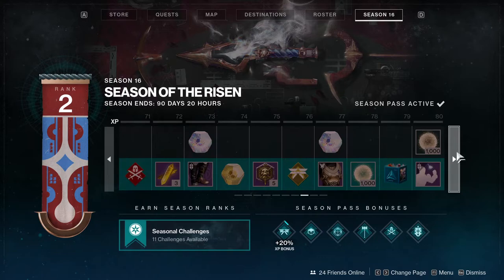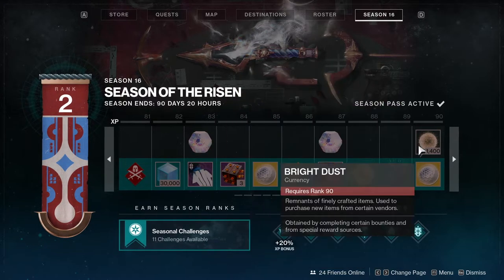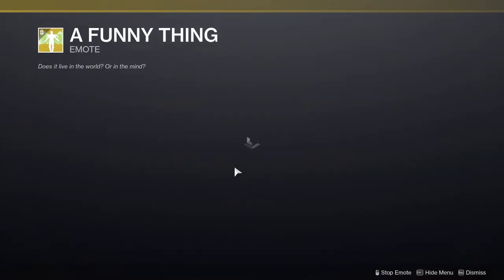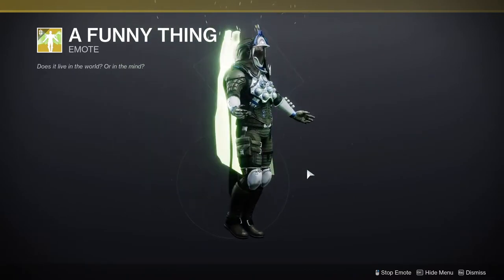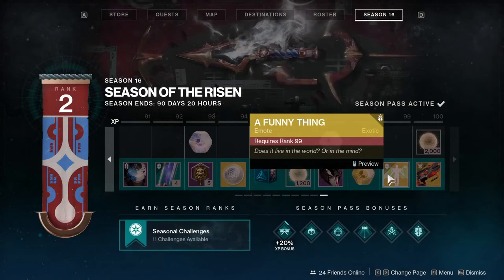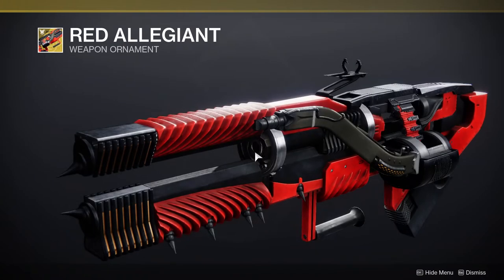It's just again we're getting a bunch of upgrade modules, Bright Dust, and a lot of material stuff. We also get a really cool emote, which I actually do think is really cool. And then last but not least we get the ornament for the seasonal exotic, which I think looks really cool as well.